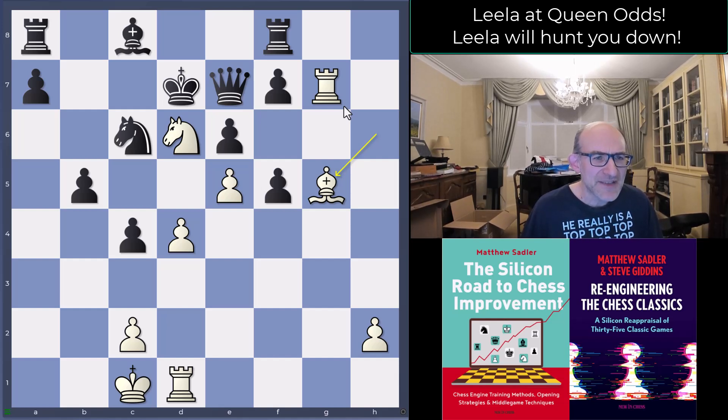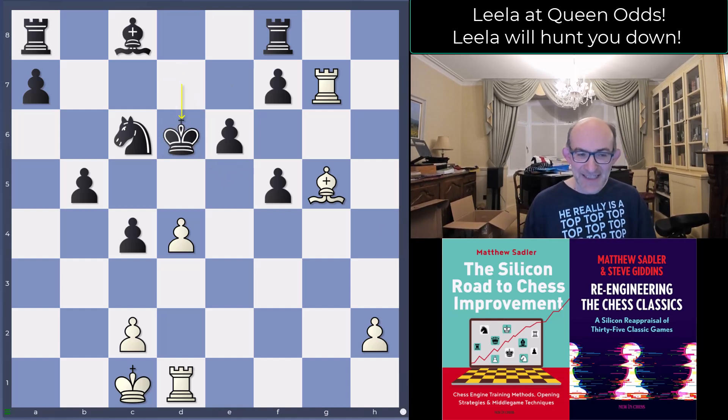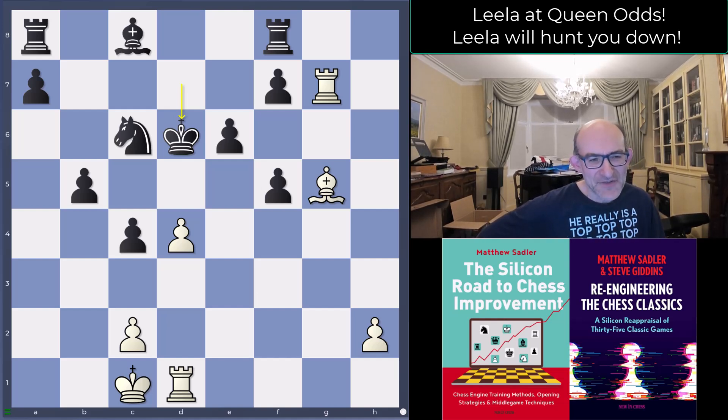It can happen — we saw a reasonable number of those moments in the Queen odds match from a few days ago — and you've just got to deal with it. What Black did was play queen takes d6, and after e-takes-d6, king d6. It's a little embarrassing to have lost the Queen, but you've got a piece and three extra pawns. I look at the position and think: where is the danger? Where on earth is Black going to face any danger here? I think that's what players underestimate a little bit.